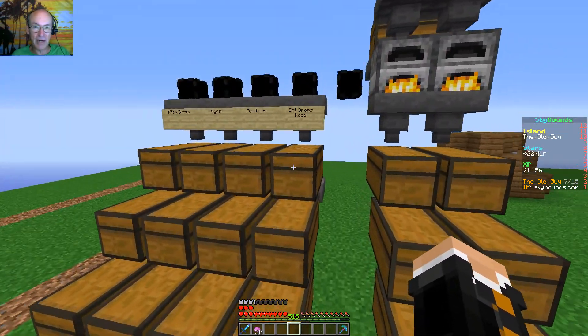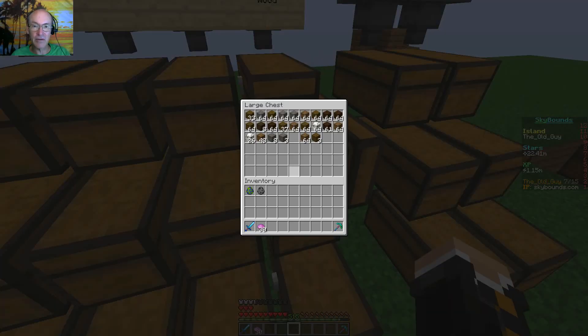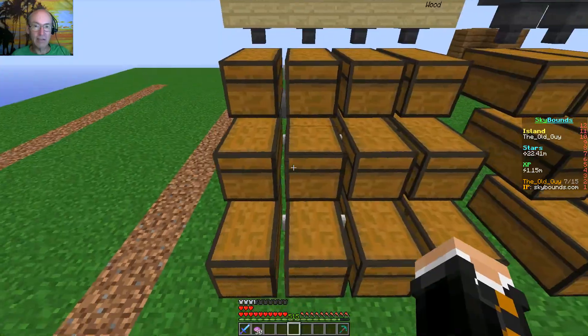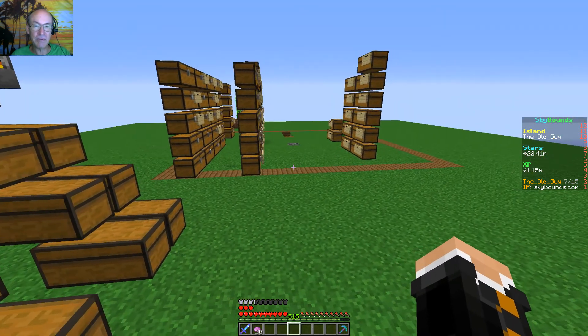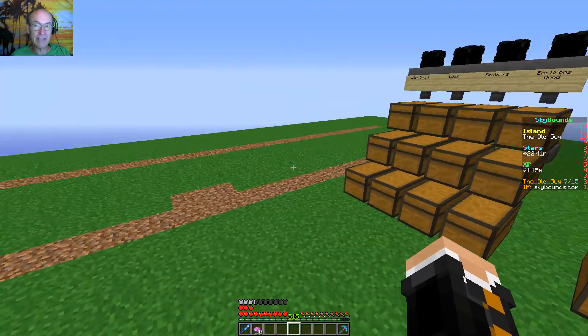I'm not sure how profitable that wood spawner is going to be, but at least I've got another source for wood for the crafting recipes. I did put in another set of hoppers in the back just in case we started getting overflow. And I need to make some scrambled eggs — I might just go ahead and make up all the scrambled eggs I can with what we have and sell them with this new barter pet and see what we get.